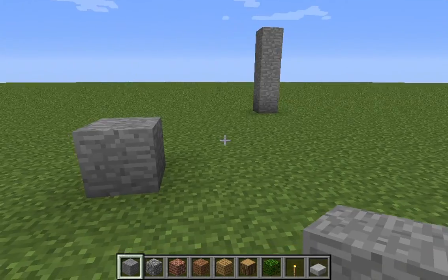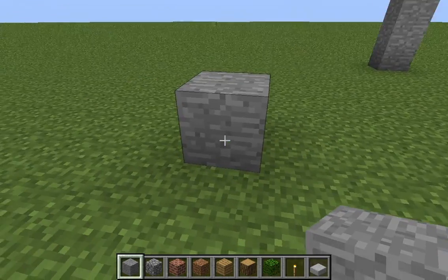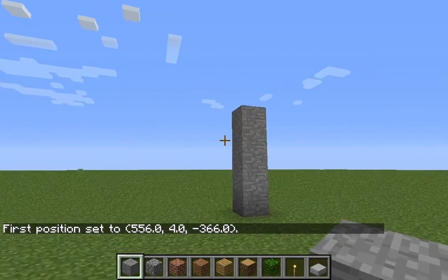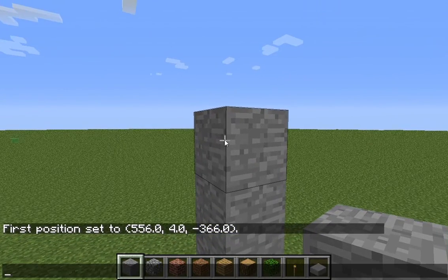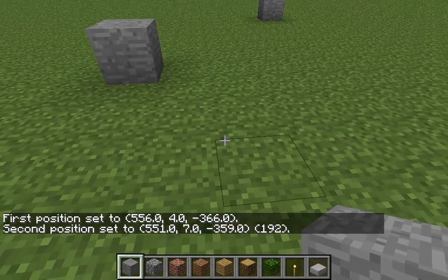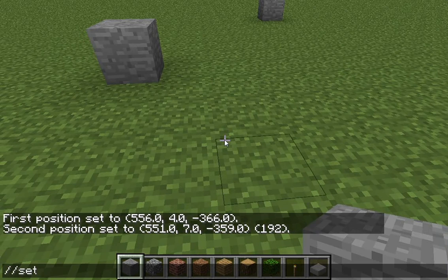This is just gonna be a simple house wall. What you want to do is slash slash H position one for the first position, and then slash slash H position two for your second position.